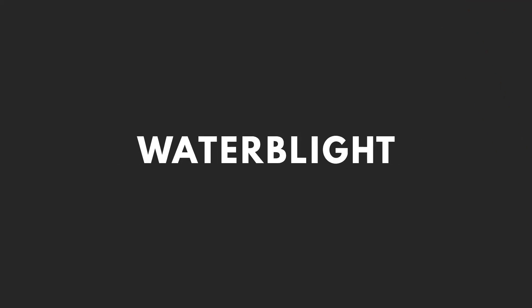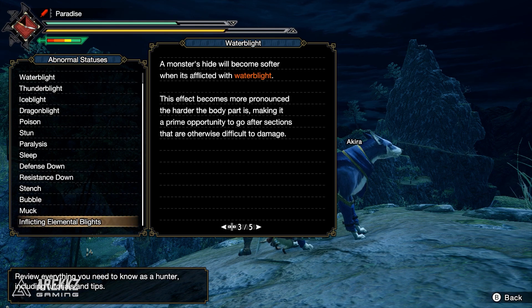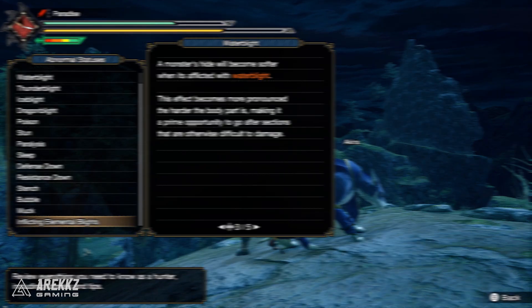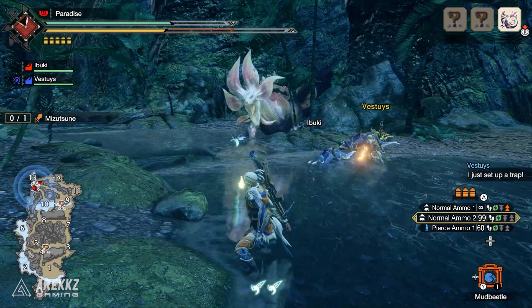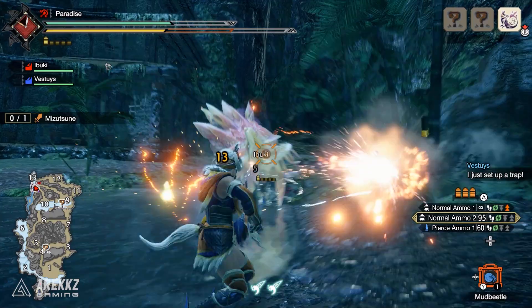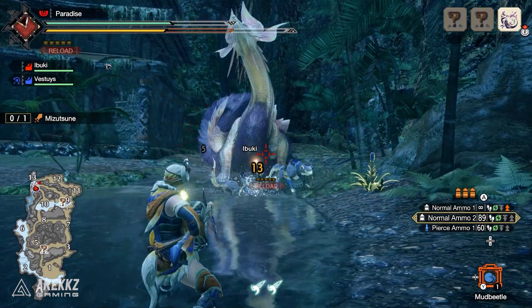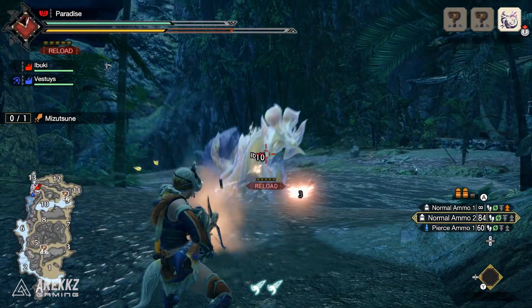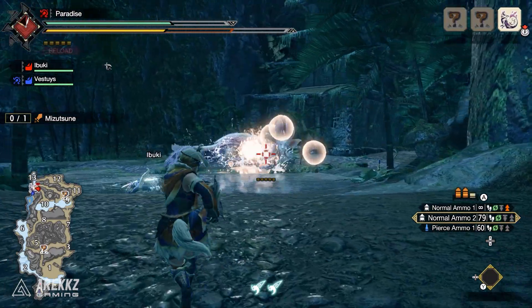The very first one: Water Blight. The in-game description says a monster's hide will become softer when afflicted with water blight. This effect becomes more pronounced the harder the body part is, making it a prime opportunity to go after sections that are otherwise difficult to damage. We've done multiple tests with several weapons hitting the same spots on different monsters and found some interesting results. Hitting Mizutsune's head — a non-armored area — showed a damage number of 13 with the light bowgun normal ammo 2, and 15 after applying water blight: a small increase.